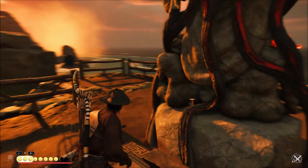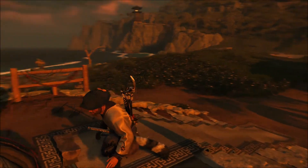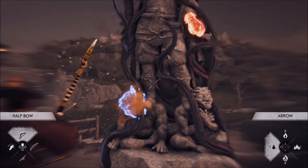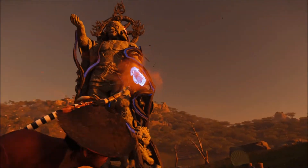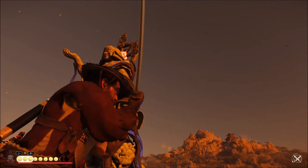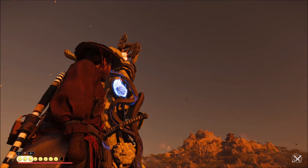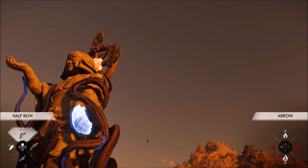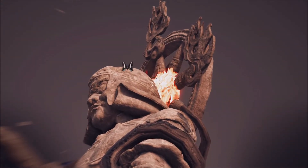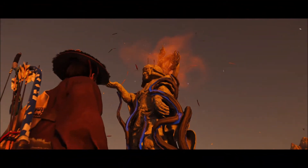Then we're going to use our focus skill, where it goes black and white, and it helps us see things — the hand turns blue. We want to use our bow, of course, because this is a bow armor. You want to get behind the head, the hand there, and there's also one at the bottom to get the armor piece.